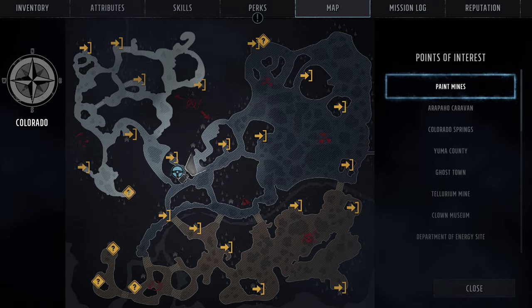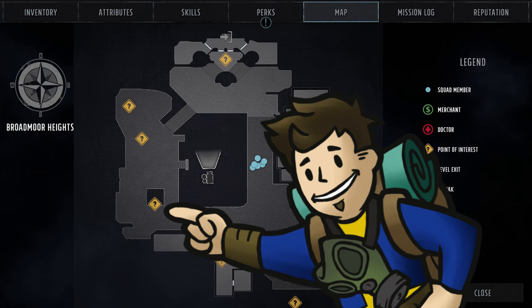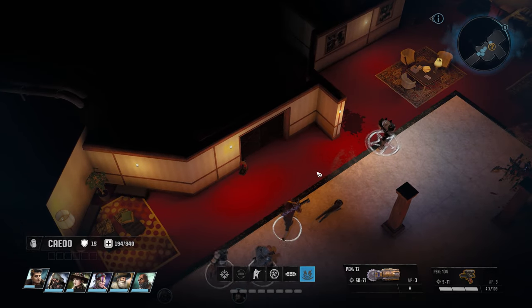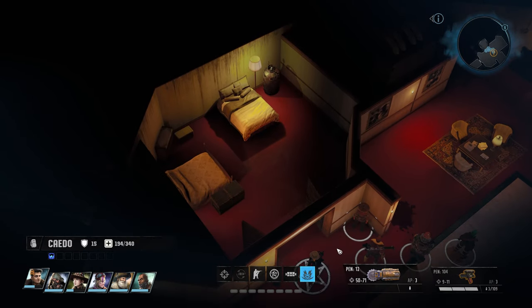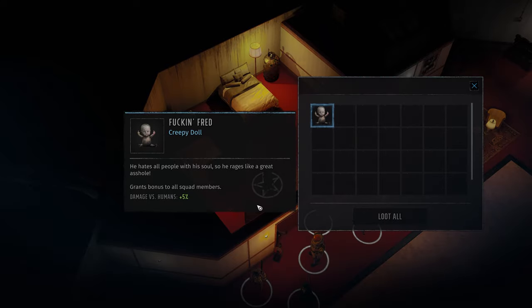Next up is Thing Fred. Sometime after you've done deeds at the bazaar and head back towards the Colorado Springs area, you'll be contacted by Dead Red and shown the location of the old survivalist's bunker in Broadmoor Heights, still in Colorado Springs. Once you have access to the old survivalist bunker, all the way towards the back northeastern side is the makeshift hospital. There is a locked room here, and once you've gained access via lockpicking or breaking the door down, the trunk straight ahead will contain Thing Fred. Fred provides a 5% damage bonus versus humans.